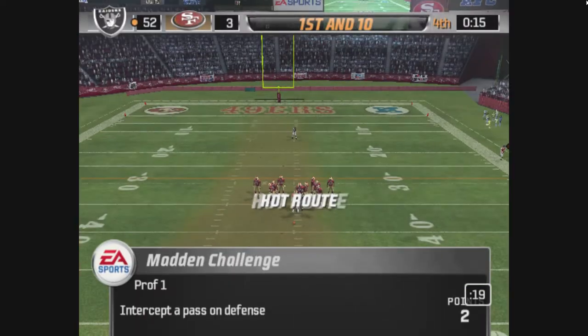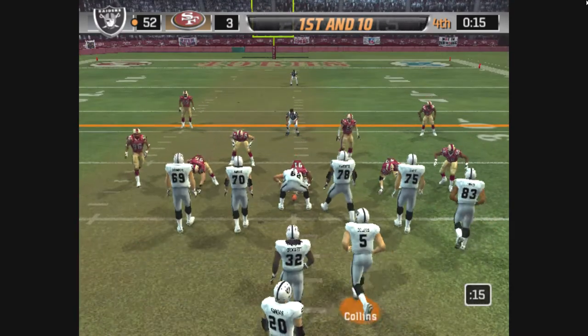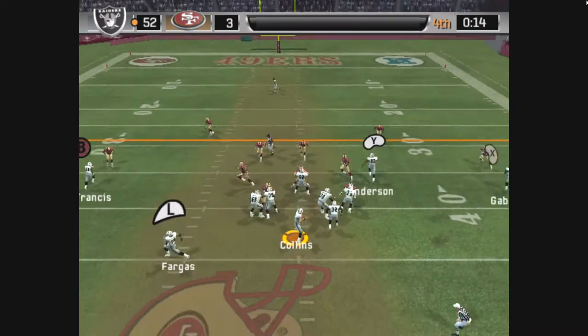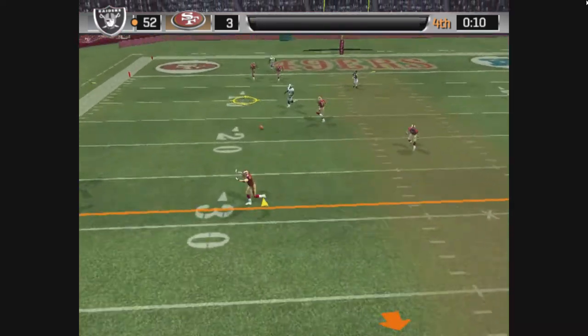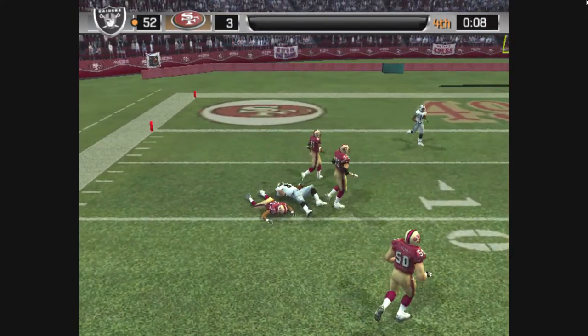Make sure you stay inbounds on this play — you don't want to stop the clock for him. Fargus is the deep back. Going to the air on first down. Rolls left, throws it, and it's complete. Carpenter is there on the stop.